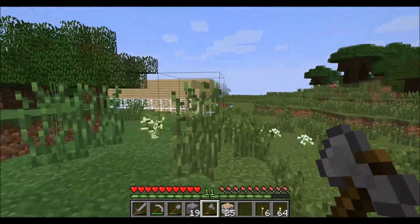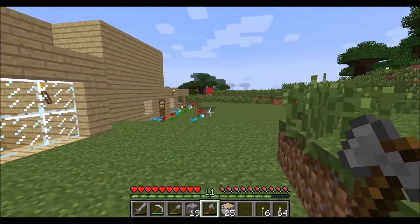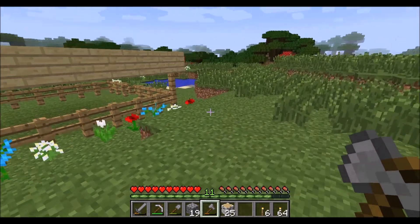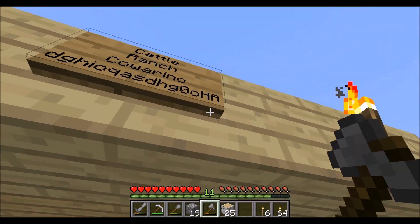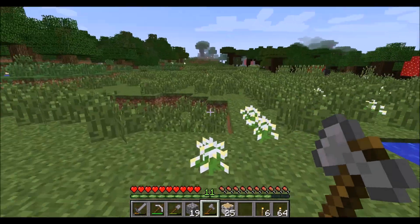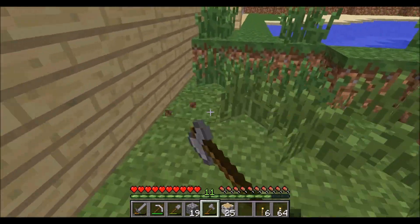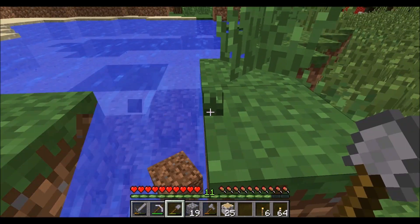Let's have a look — where would be a good place to put the organizing room, or the chest room? How about right at the back, behind Extra's cattle ranch and our big house? Yeah, I think this place will be nice. Let's get going with that.